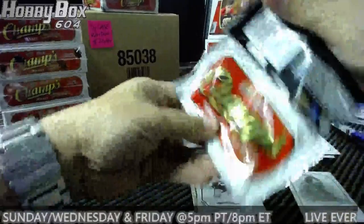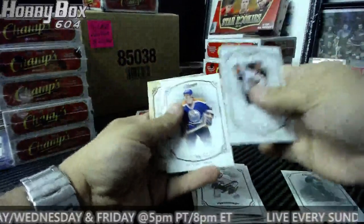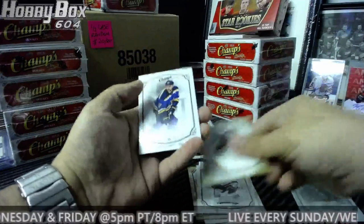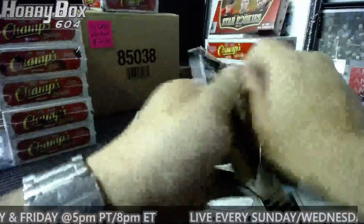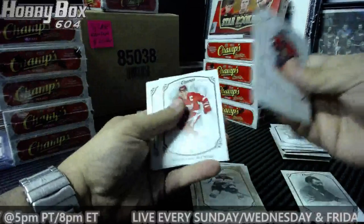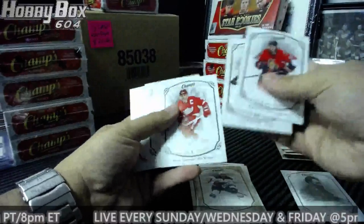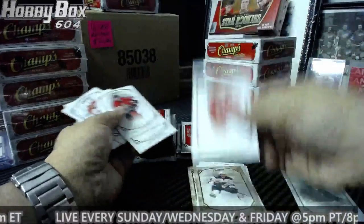This might be a long video, guys — be prepared, you might get bored. Minnesota Jason Zucker. Zibanejad — I don't know if he has an auto in this one or not, but if he does... First all-base pack — oh, there's a Stevie Y short print, 243.